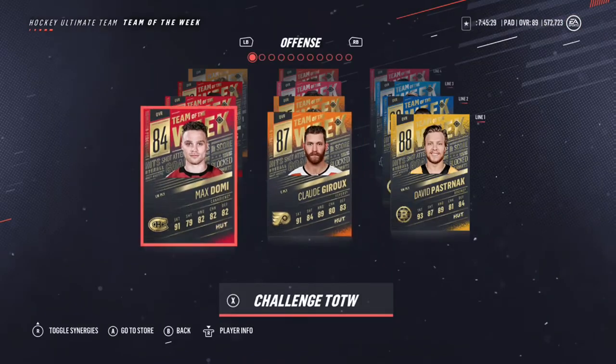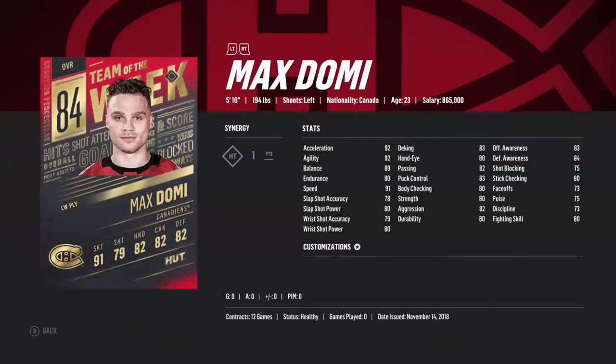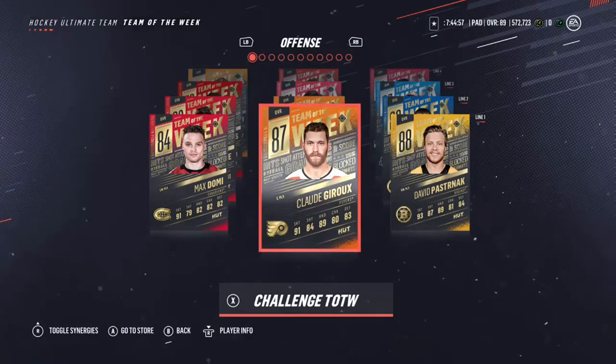So we got Max Domi 84 overall. This Max Domi card — the speed is good, it's got 91 speed which is pretty good. The hands aren't that great, the deking category on this card is not good, and the shooting stats are completely bad. I like the skating on this card, 91 speed is pretty good for him, but the rest of the card I'm not a big fan of.